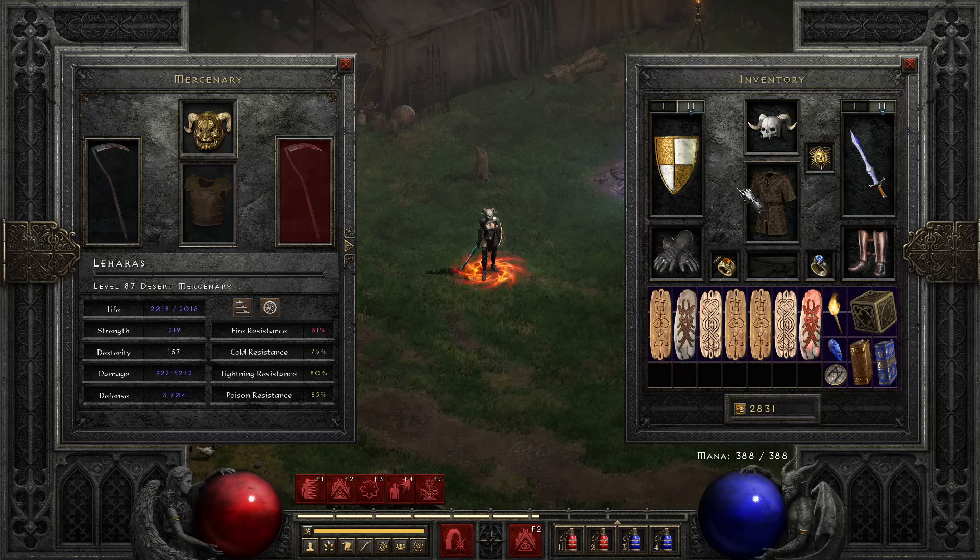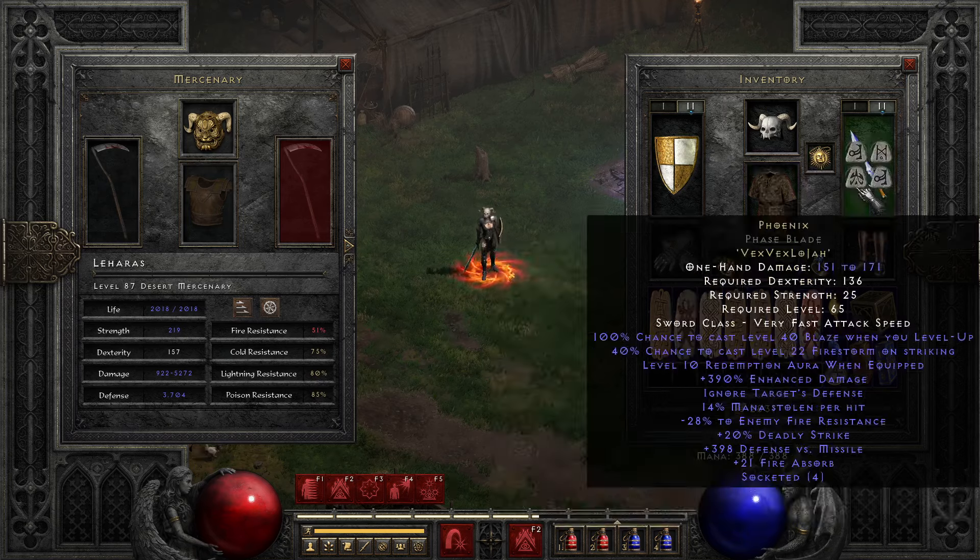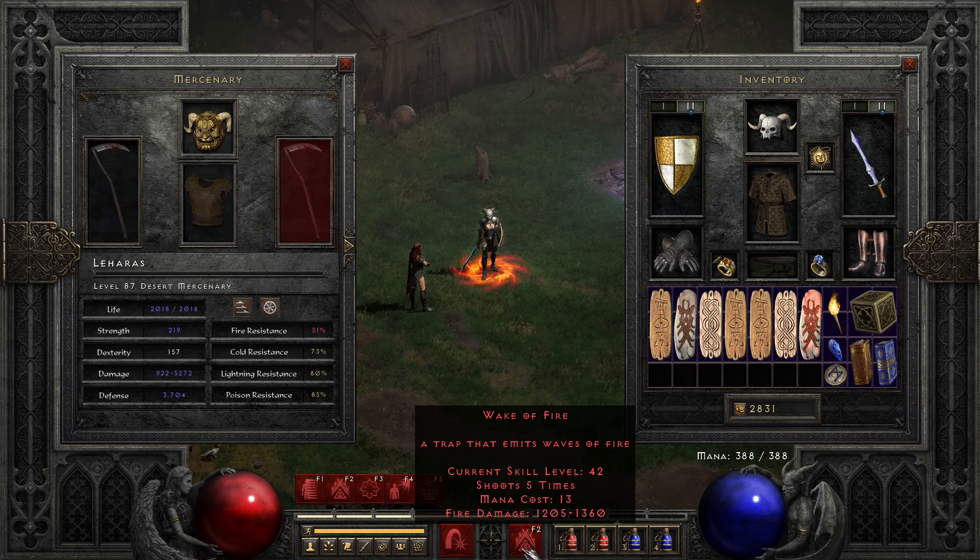Lightning traps are one of my favorite builds and I have a lot of hours on a lightning trap Assassin, across old school D2, private servers, and Resurrected. I still think, even with a setup like this, the lightning trap build is still better. It all comes down to how the trap works — this fire trap shoots five times, the lightning sentry would shoot ten times and has way more damage. You just get more damage for fewer mouse clicks with lightning traps. I think it's more about personal preference — how ridiculous do you want your screen to look.